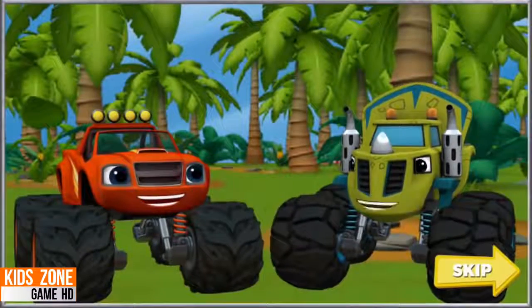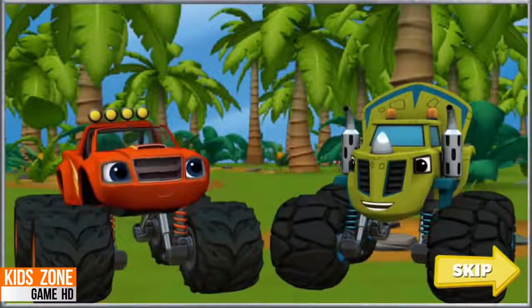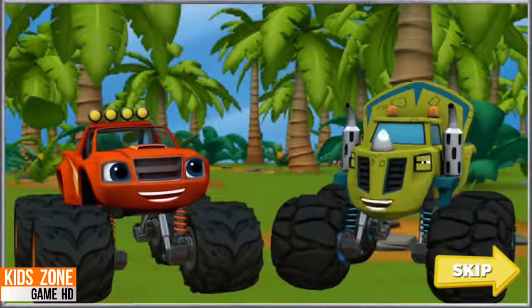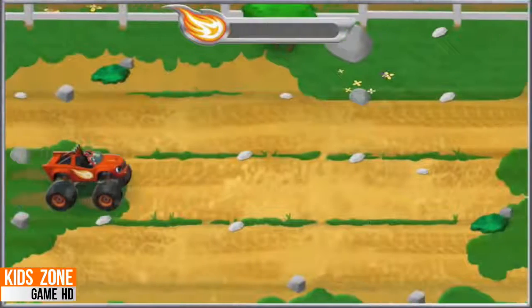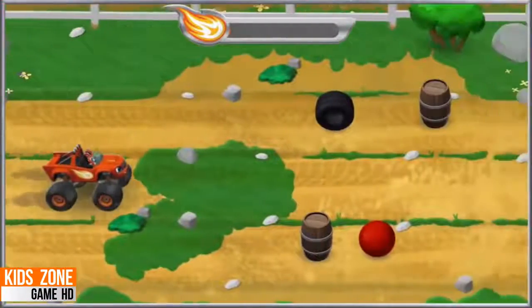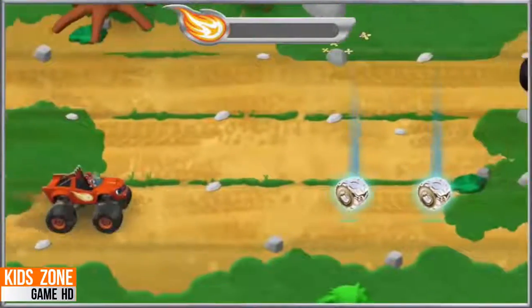Let's blaze! Zeg free! Blaze saves Zeg! Zeg thankful! Aw, any time! Now I've got to find Darrington before the big race starts! Zeg see Blaze at race! We need to race through the fields to find Darrington! Look out! Crusher is launching barrels, rubber tires, and bouncy balls at us! Let's go help Darrington!